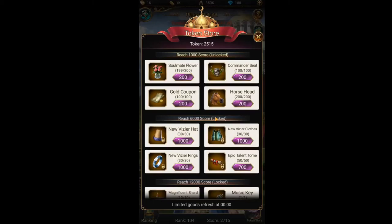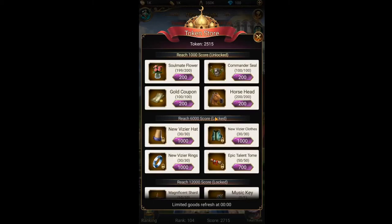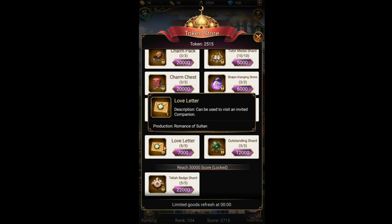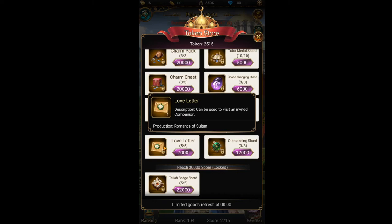Last but not least, you can find lots of interesting items in the token store. If you want to make your friends happy, you can take a soulmate flower or maybe a musiki. But I highly recommend taking as many love letters as you can with your tokens. The reason is that with these letters, if you have high level consorts, you can use them to have strong children that will grow your empire significantly.